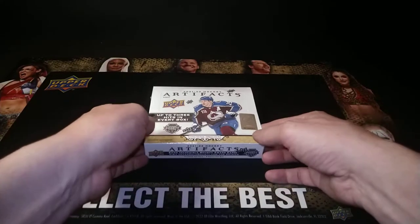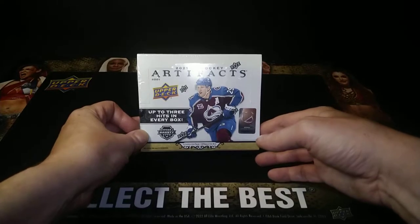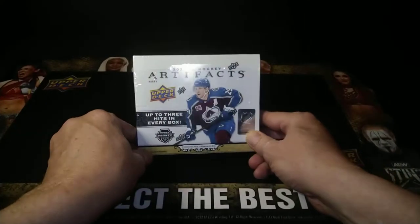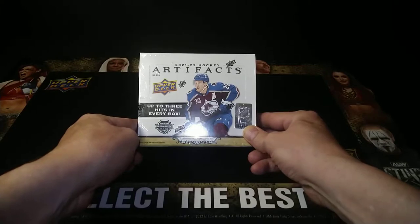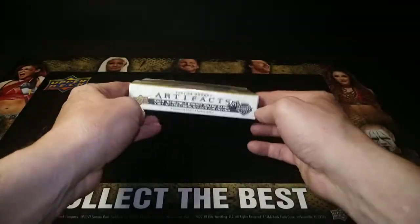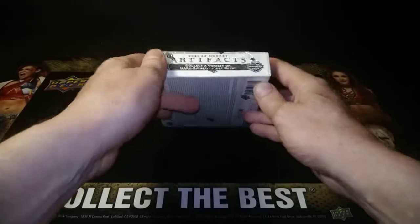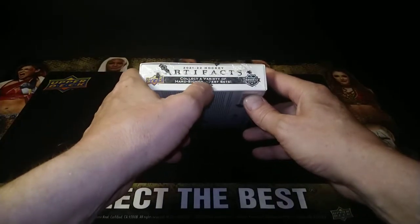Hey, welcome back! Standing ovation for another break of Artifacts box number four — 2021-22 hobby box with up to three hits in every box, which means maybe two hits and an aurum. I got one aurum out of three boxes, so you know you're going to get them, but we don't want aurum — we want authentic game-used jerseys with blood, sweat, and tears on them.